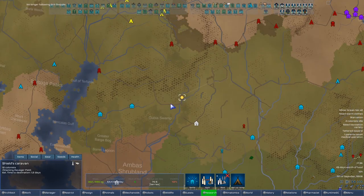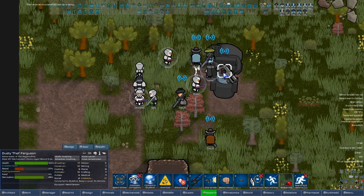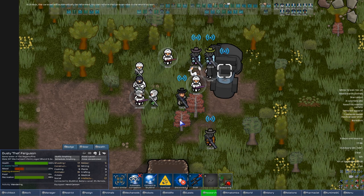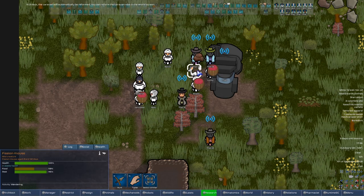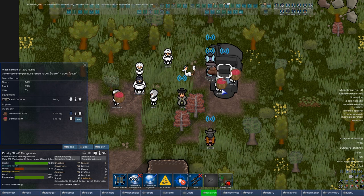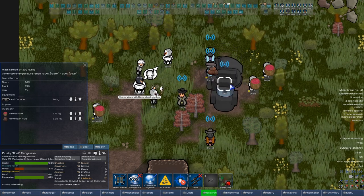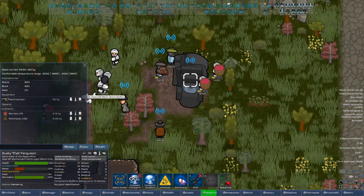Who is starving? That is starving — eat some food! Why would you be starving right now? Are you stuck on using electricity? Doesn't look like it. Alright, undraft everyone. Put this fission mouse — get it out of here. Someone dropped some food. Oh, you're carrying food — eat the pemmican you're carrying, not the hand cannon, the pemmican! Why is it refusing to eat?